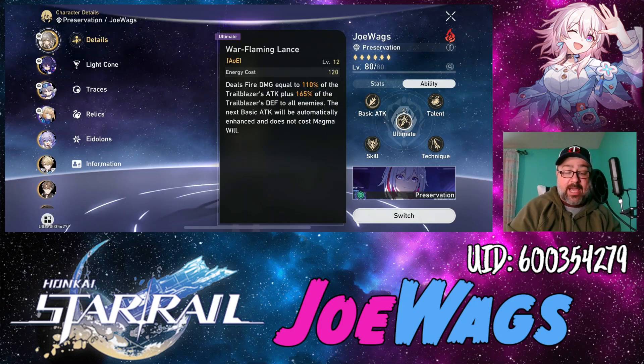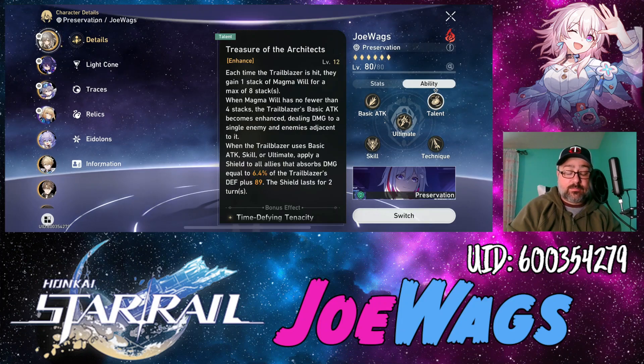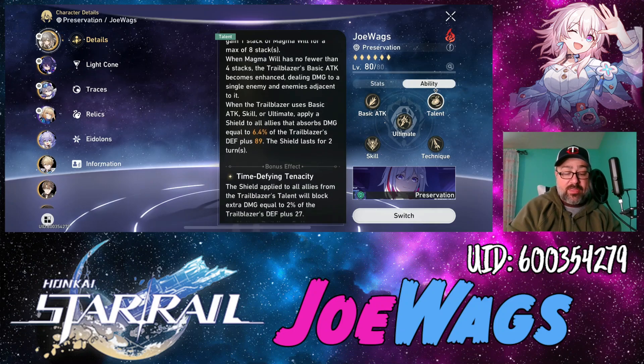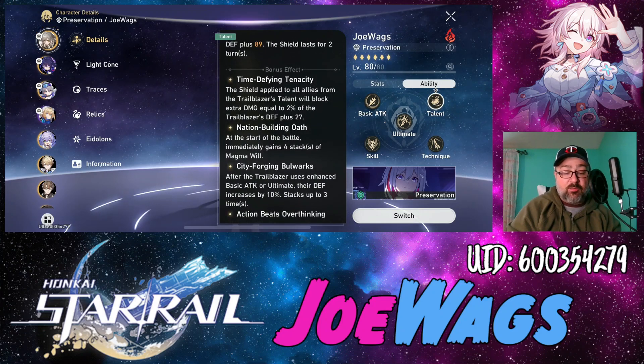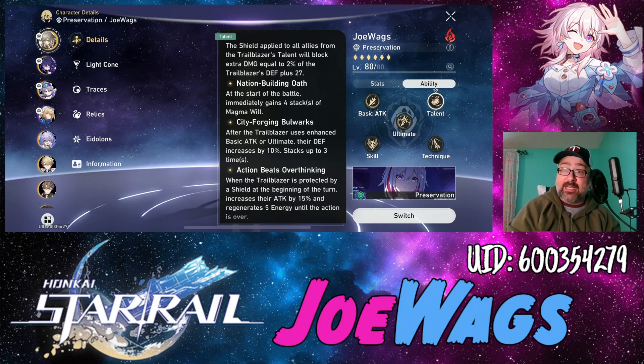The ultimate deals fire damage scaled off both Attack and Defense — with a larger Defense percentage — to all enemies, and the next attack will be enhanced without consuming Magma Will, giving you a free enhanced attack. The talent is a passive ability: each time the Trailblazer is hit, they gain a stack of Magma Will. When Magma Will reaches four stacks, the enhanced attack is available. Using any ability applies a shield to all allies scaled off Defense lasting two turns. At the start of battle, they immediately gain four stacks of Magma Will.